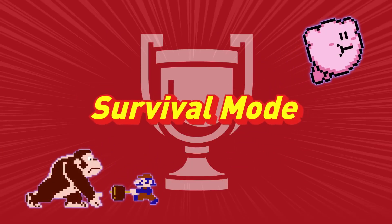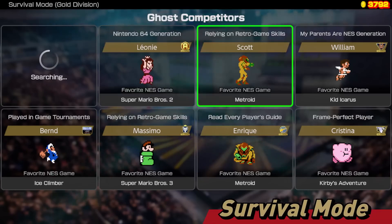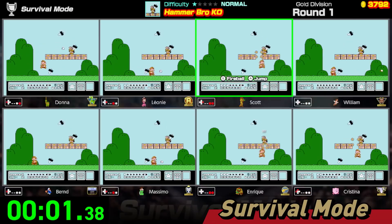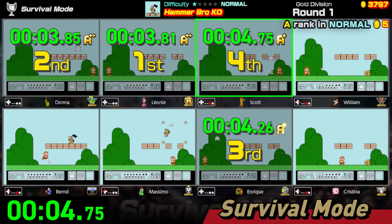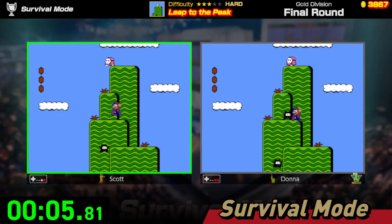Next up is Survival Mode! Compete against the ghost data of seven players from around the world. Half the players are eliminated in each of the three rounds, so aim for the best time to survive.